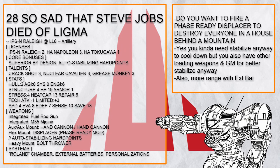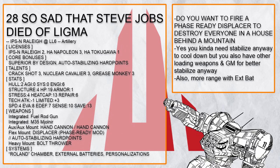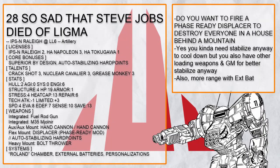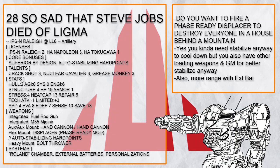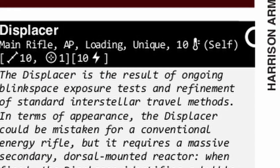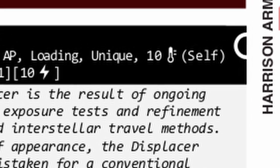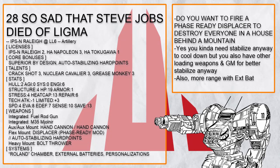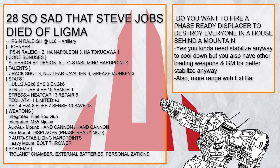Did you know the Displacer is a loading weapon? 'This Is So Sad That Steve Jobs Died of Ligma' is a phase-ready Displacer Rally — because screw this house and everyone inside it — with Expat for even more range. Now, the Displacer produces so much heat that you need to stabilize to cool down anyway, rendering Full Metal Jacket not quite useful, but who cares — you also have other loading weapons in case you are running hot, and having Grease Monkey for better stabilize isn't so bad.